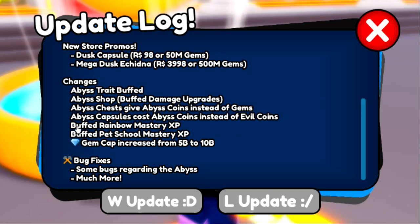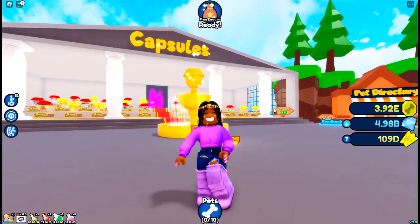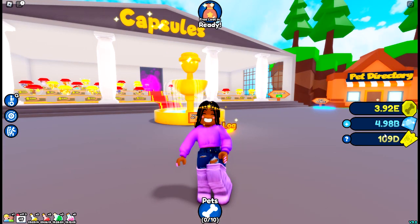They buffed the Rainbow Mastery XP and buffed the Pet School max FP XP. Most importantly, the gem cap increased from 5 billion to 10 billion — I am so glad that happened because I am constantly maxed out.